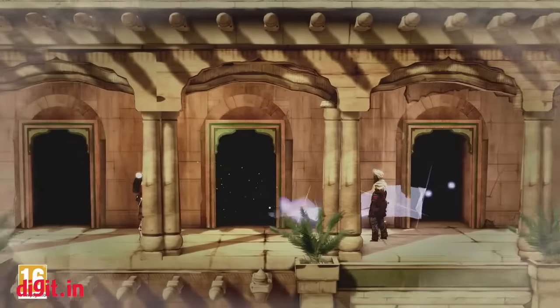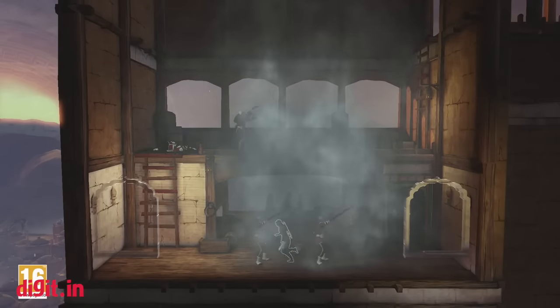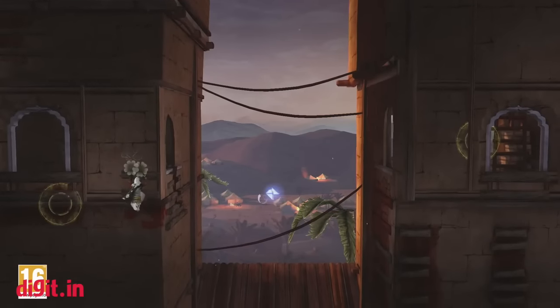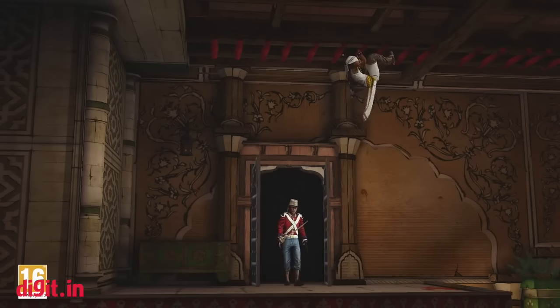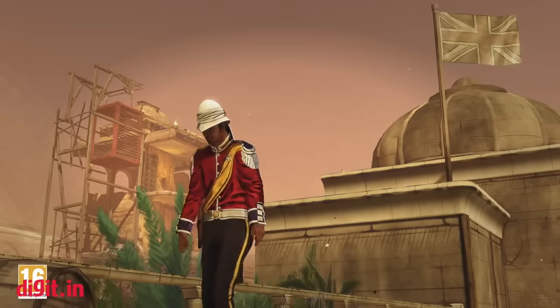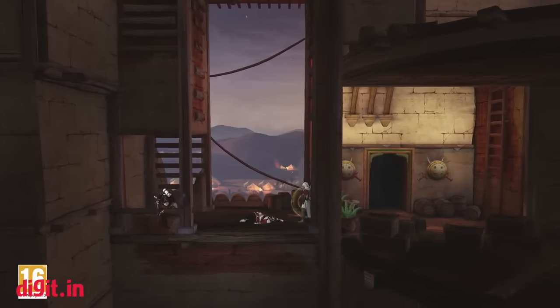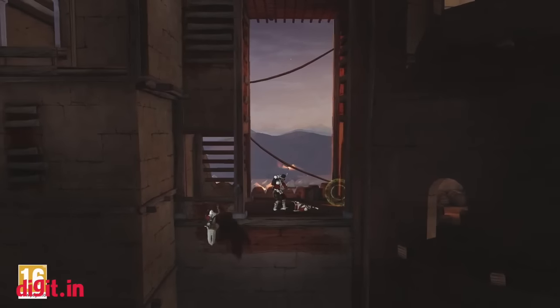Adapt to any situation thanks to your equipment and abilities. Use smoke bombs, the noise dart, rope dart, and even blend with enemies or trick them using clever disguises. Arbaz's signature weapon, the unique and razor-sharp chakram, can be used to trick enemies and also opens new paths for you to traverse and remain undetected.